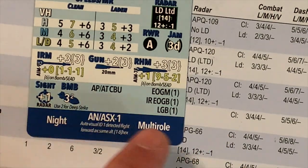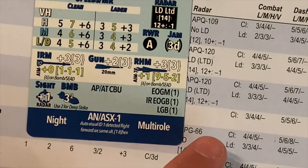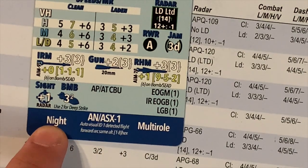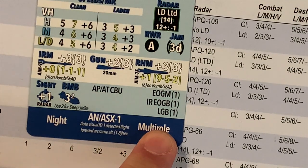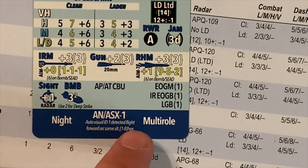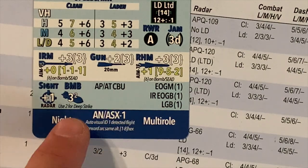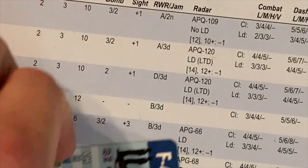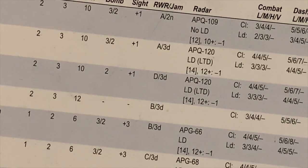Finally, the blue band at the bottom gives you all other types of notes — for example, that aircraft is night capable and multi-role capable, and it has a special system for visual distraction. The rule for that system is indicated there. That's it for a regular aircraft.